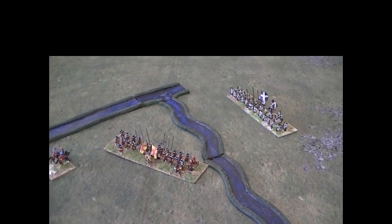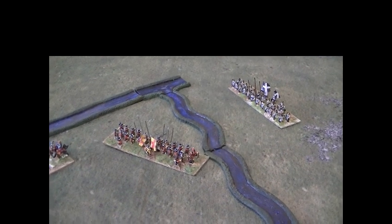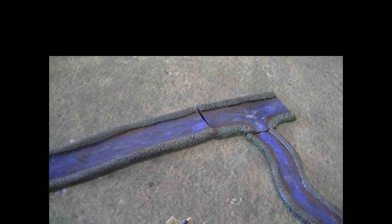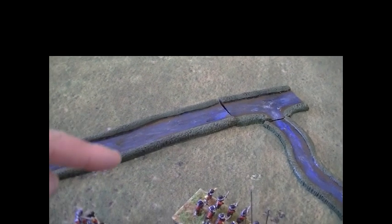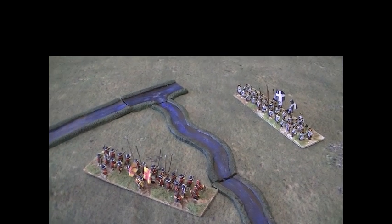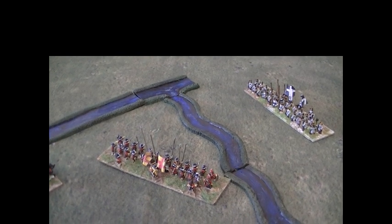In addition, to cross terrain pieces or to move in terrain pieces is also often an action test. For example, this stream here is quite narrow, so this could be one action test to cross. This wider stream could require two action tests — one to move into it and one to move out to the other side. Additional action tests might also be required if you are under artillery fire or in other circumstances, like moving into contact with the front of an enemy unit.